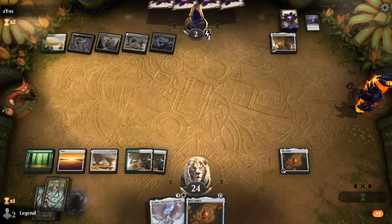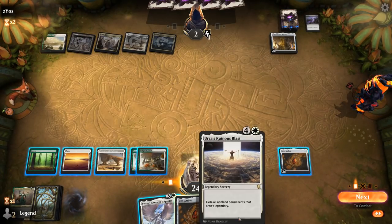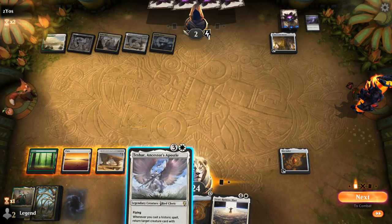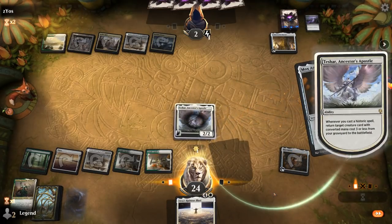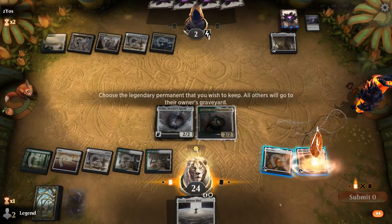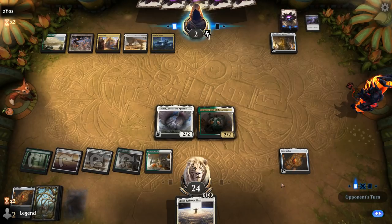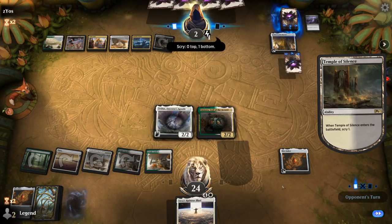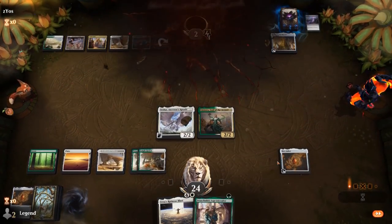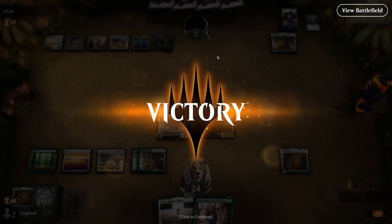We'll play Teshar, play another Mox Amber, get back Amara, and hope they don't have another sweeper. Temple of Silence, and our opponent concedes. So they were playing a weird version of Aetherworks Marvel with a few sweepers but maybe not as many ways to produce energy. On to the next one.